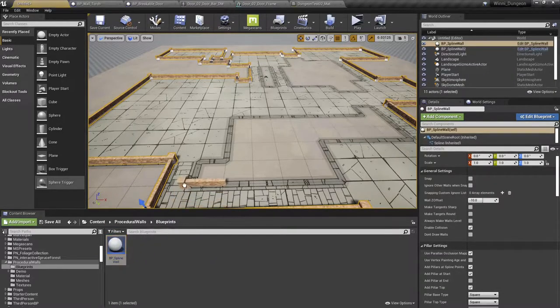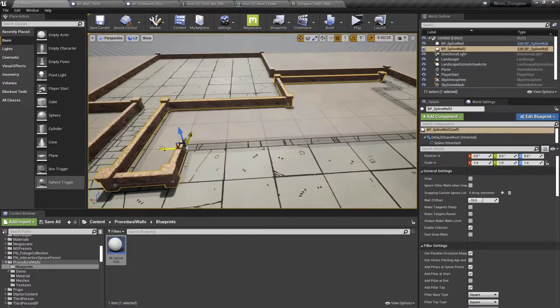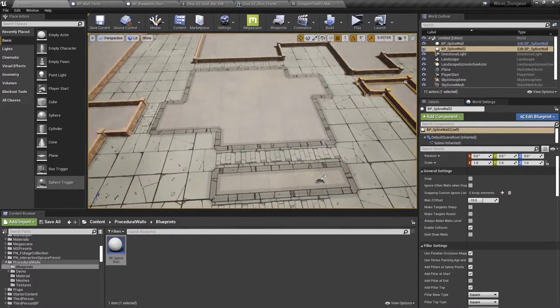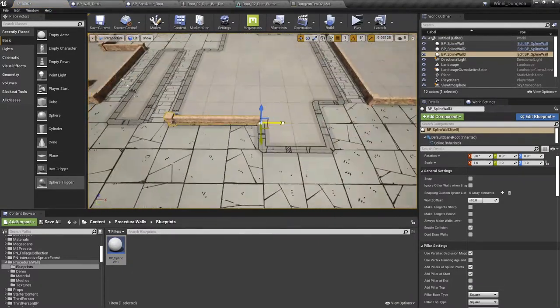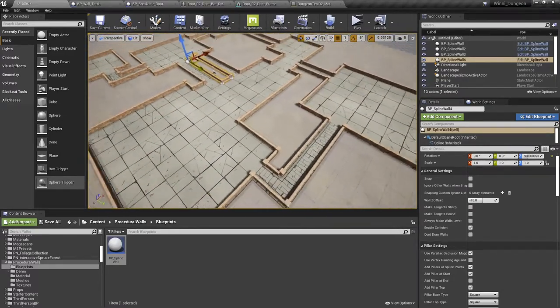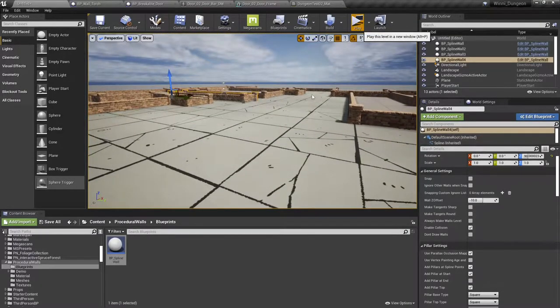Once you finish up with one wall section, do it again. And again. Okay, looks like we're done — we've got all our walls in there. Let's go ahead and check out the space again.